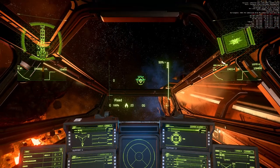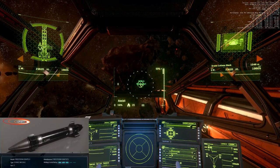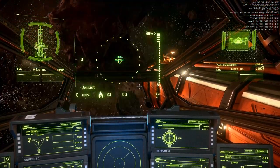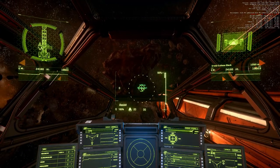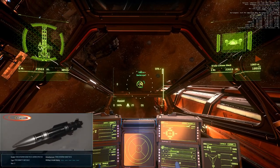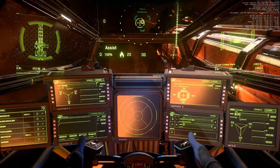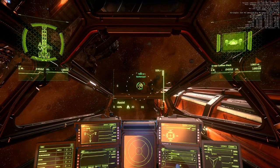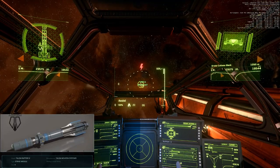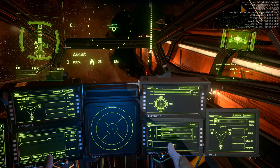Shields one side 99, stern at maximum. One size 2 missile — shields one side 99, stern at maximum. One size 3 missile — shields one side 98, stern at maximum. And one size 4 missile — shields one side 97, stern at maximum.